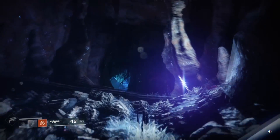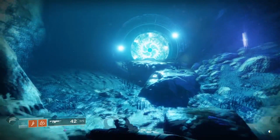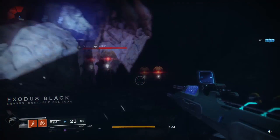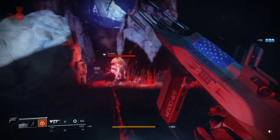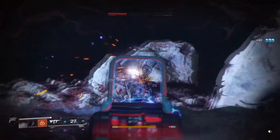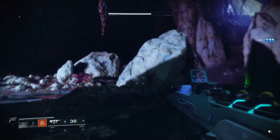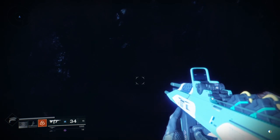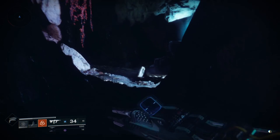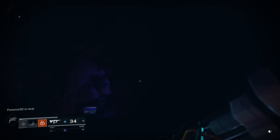Just come over here, rinse and repeat — and Bob's your uncle, that's all I'm going to say. Preferably do it with some friends, because you won't be so bored doing it by yourself — you can have a good old banter. So let's take out these enemies because they can be annoying, and sometimes they do drop engrams. Earlier one of them dropped an engram, which is exactly what we want. One chest there, one there, one up there possibly — nothing in the hallway at the moment. And there's a little cave down here, and there it is.